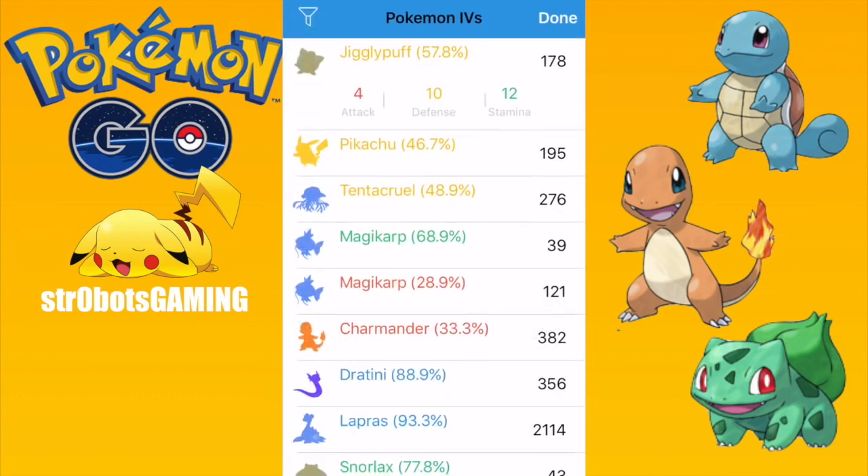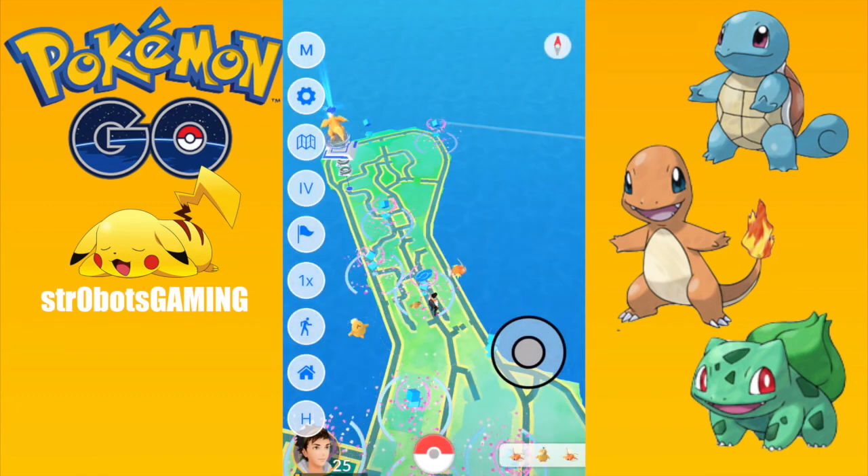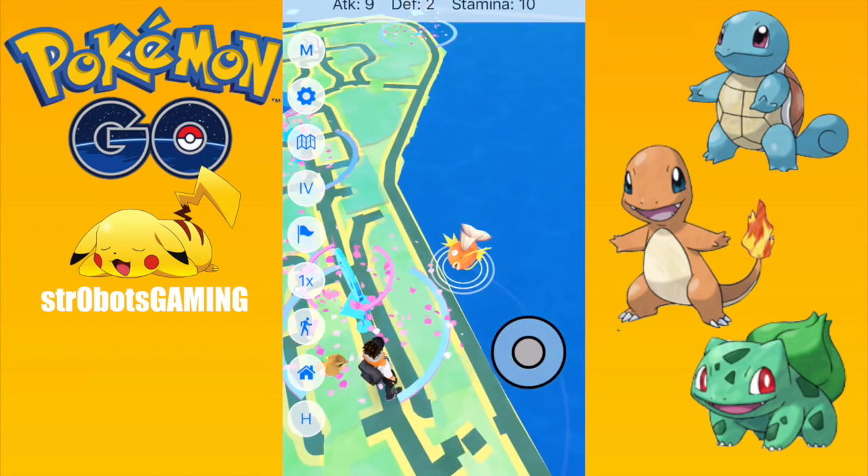First of all, on the IV calculator — in the last update that came out literally the day after 1.5 — it was missing the percentages. It would just show the stats they would get but wouldn't show their actual IV percentage. So it's huge that that's back.